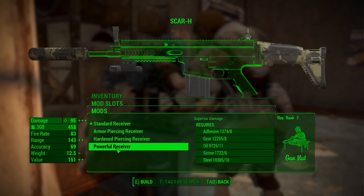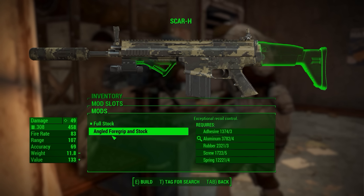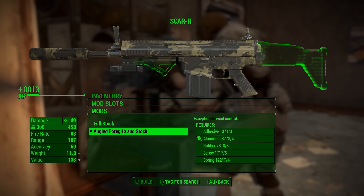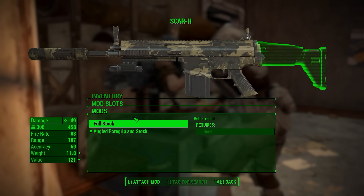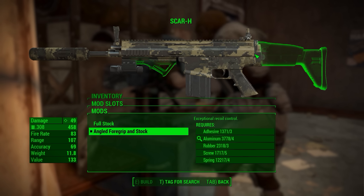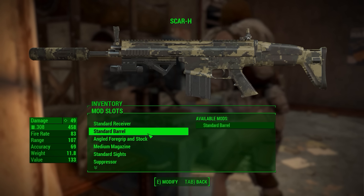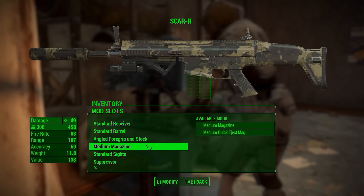I really like this feature about this mod: none of these receivers are automatic — none of that's mixed in here. That's a totally separate menu, which is nice. Then here again we do have the angled foregrip and stock. So basically this kind of makes the stock a little bit better. I don't know why it's doing both, but then of course attaching the angled foregrip. Pretty cool. Then we do have the two magazines.